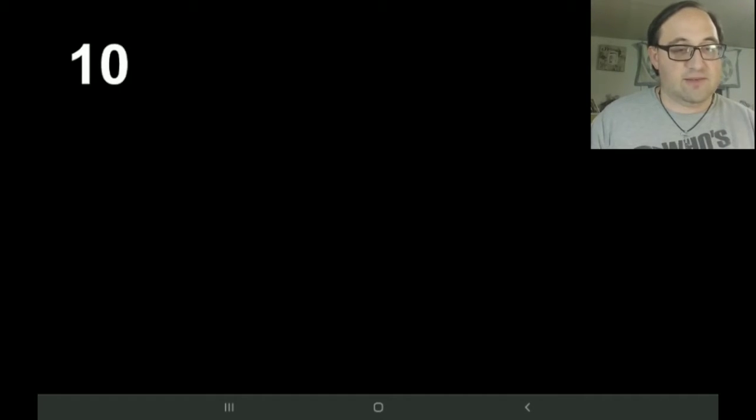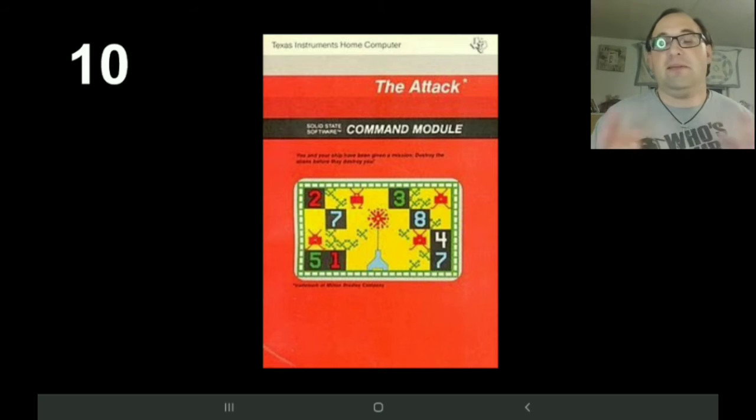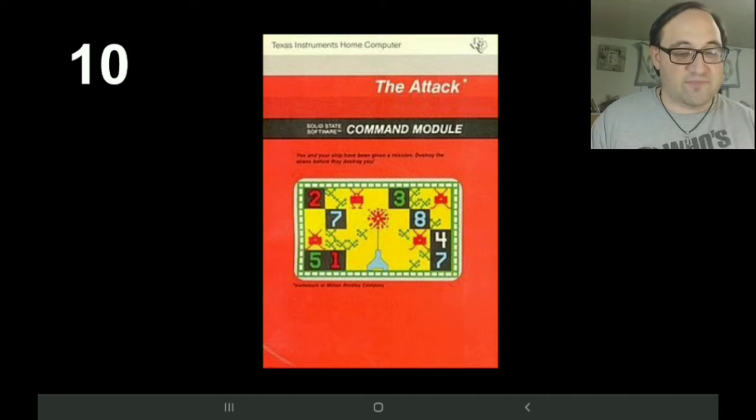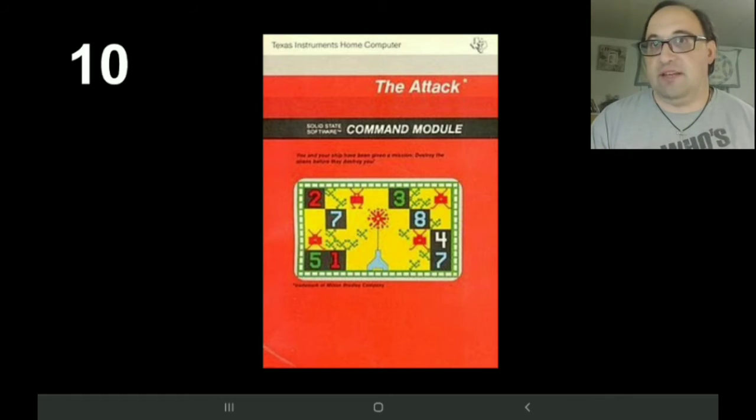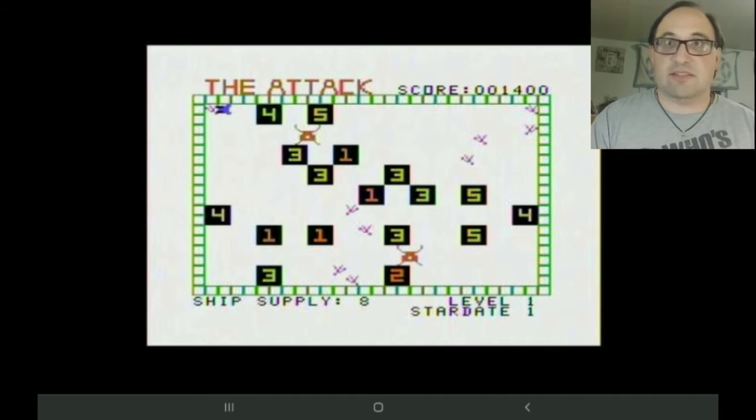Starting off at number 10 is Attack. It's a fairly simple game — most games on Texas Instruments were fairly simple because the system came out around 1980-1981. In Attack, you're a little ship running around shooting aliens and seeds they leave behind that will grow more of them. There are little boxes that count down and grow either more seeds or more enemies. I always seemed to come back to it every once in a while, even though I wasn't really that good at it.